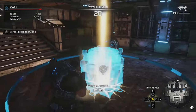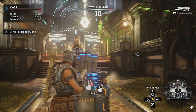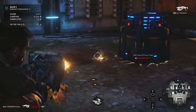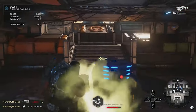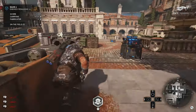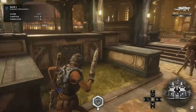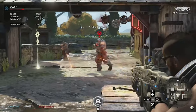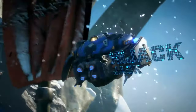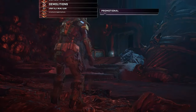Also new to Gears 5 Horde mode are energy taps. Taps mine energy constantly and can crop up in different positions on the map. These taps will collect energy over time and store it for you and your teammates to collect, giving you a lump sum of power all at once. Taps operate off the same logic as fortifications — they have a life meter and can be repaired, but enemies will attack and destroy them if given the opportunity. It is neat to have sort of an objective again like Survival, where once a tap shows up, your team almost naturally gravitates towards and builds around it to protect it.